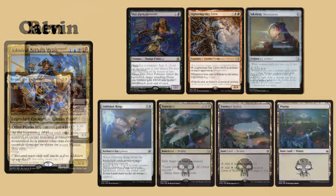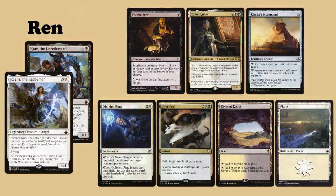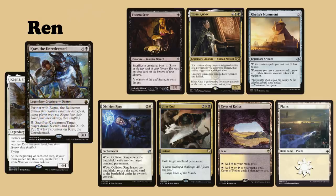And finally, Wren's commanders are Regna the Redeemer and Krav the Unredeemed. His opening hand is Viseryssia, Taishakarlov, Oketra's Monument, Oblivion Ring, Utterend, Caves of Coleos and Plains.